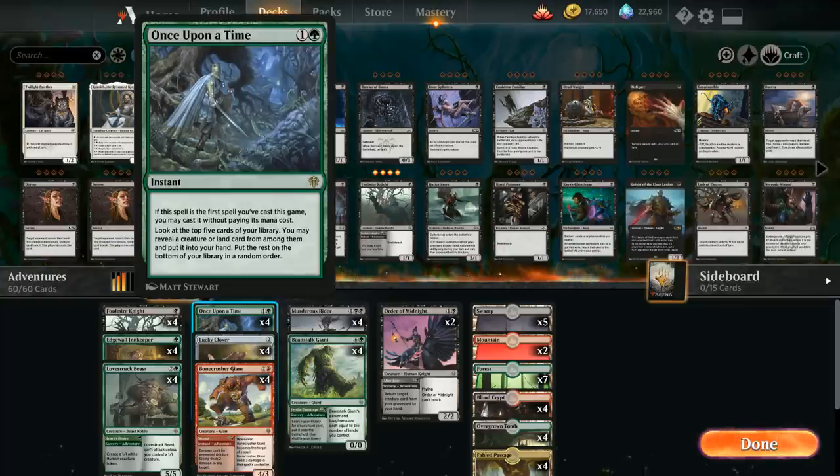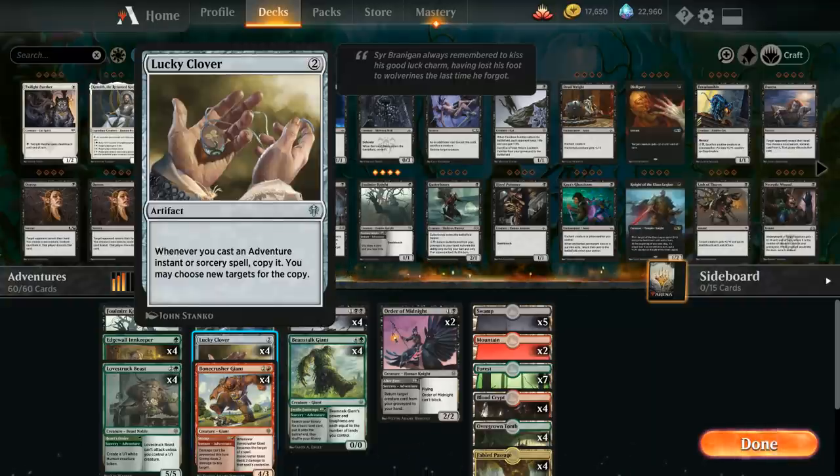At two mana we've got our full playset of Once Upon a Time which, if cast as our first spell in the game, we can cast for free — an instant that lets us look at the top five cards of our library, reveal a creature or land and put it into our hand, with the rest going on the bottom. This can find every card in the deck outside of Lucky Clover, giving us a ton of utility. We've also got four copies of Lucky Clover — a card that really makes the deck tick. If we can get one or two copies in play, the deck starts doing some pretty unfair things.